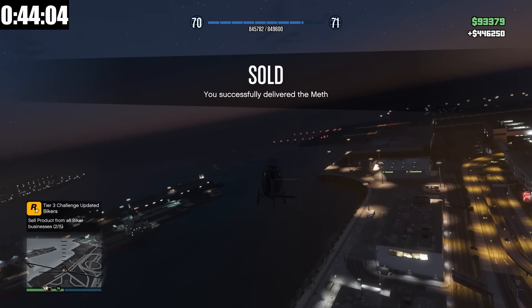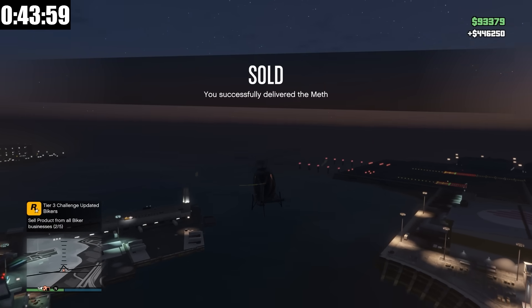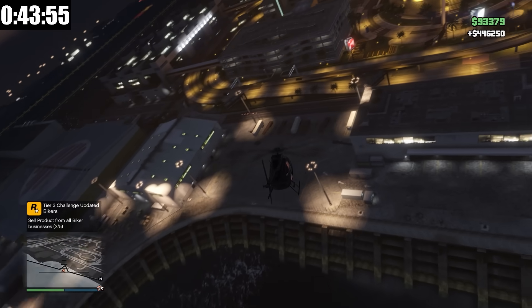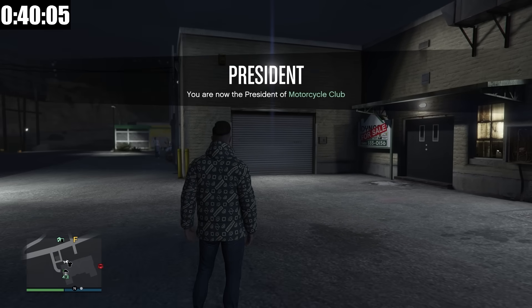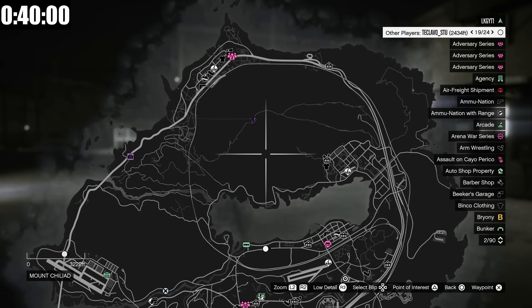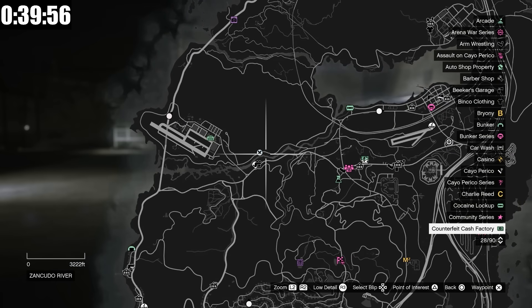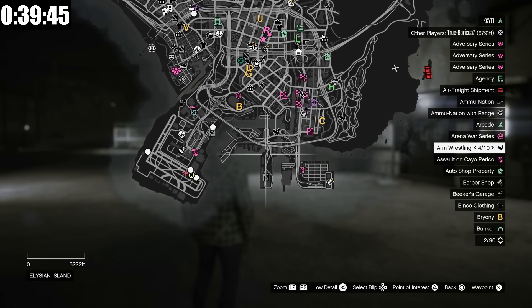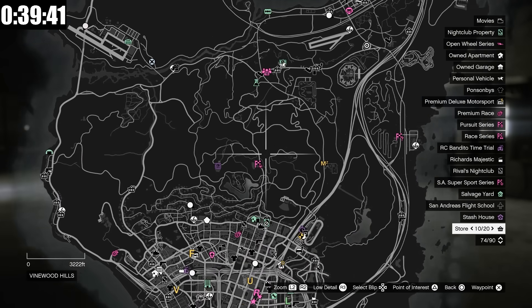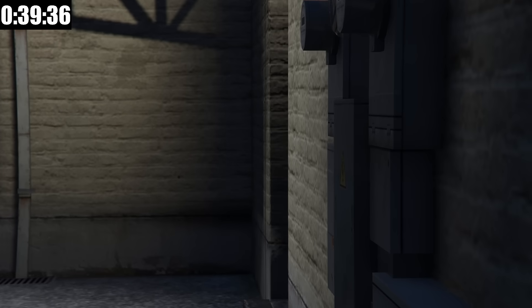$446,000. Let's now go sell the counterfeit cash factory — except this time I'm going to sell it in a public lobby to maybe make up for some of the money I lost avoiding the post-op van mission. I'm here in a public session, and the first thing to do before selling in a public session is to check it and see what people are up to. Everybody for the most part seems to be relatively passive, not too much going on, so hopefully this mission can go fairly smoothly.